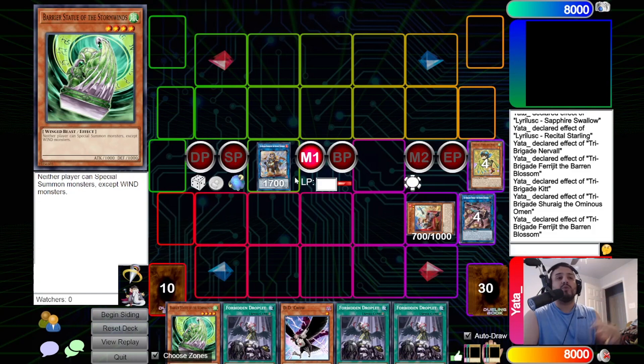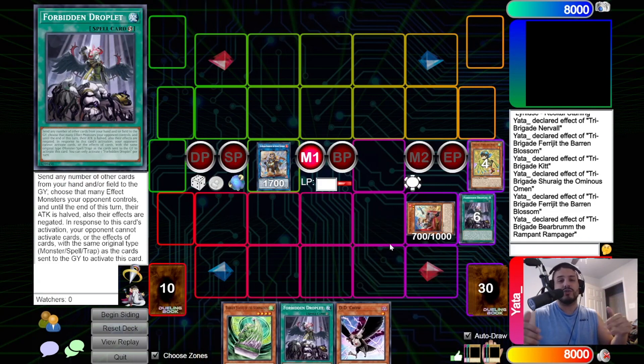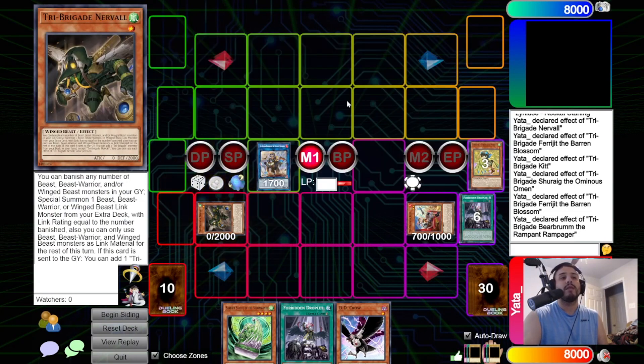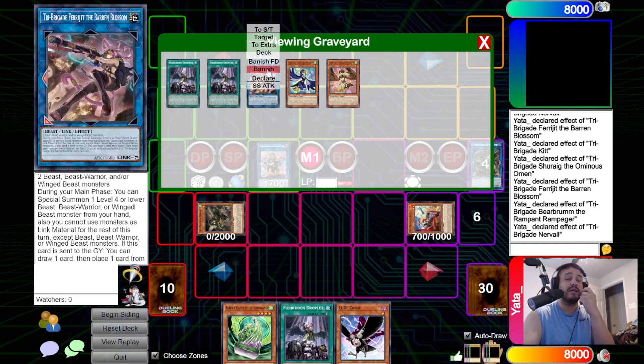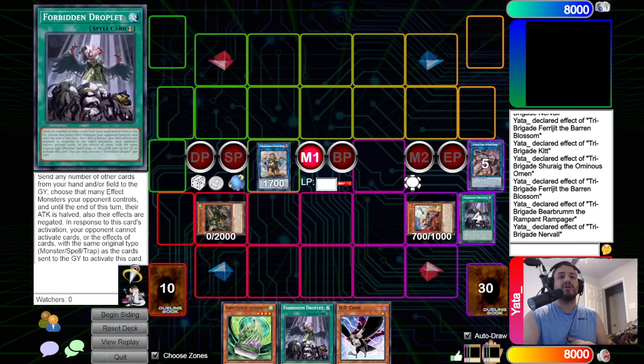Now activate Bear Broom's effect to discard two random cards — we have Droplet here as blank cards. Target our Nerval and special summon it. Activate Nerval Effect — banish 2. You want to banish this Dark one so you don't give them a free Bistial. At this point a lot of opponents don't Bistial right away waiting for a crucial moment, so they get punished — you've banished the only Dark you have.